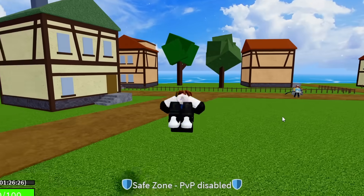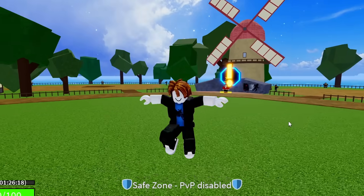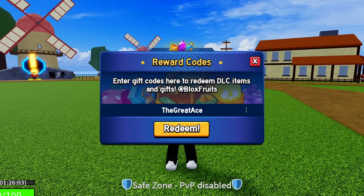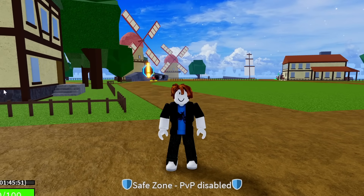Keep watching to the end, and remember — if you make it to the end without skipping, you get any permanent fruit and game pass of your choice. The next code is THEGREATACE — T-H-E-G-R-E-A-T-A-C-E. Enter it exactly as shown, hit redeem: success. That code gives you 20 minutes of 2x EXP as well.